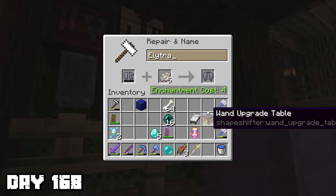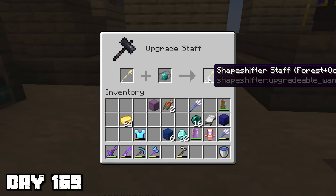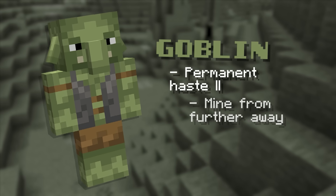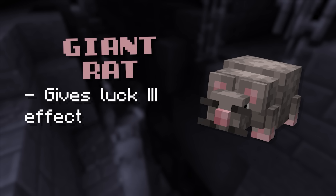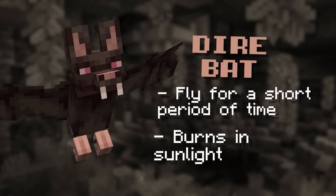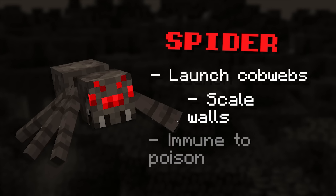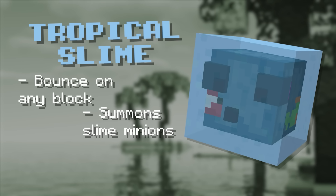I made my way back to my base, repaired my elytra using phantom membrane, grabbed the shapeshifter upgrade table, and traded my diamonds, emeralds, lapis, iron, and cave stone for the cave orb, then combined it with my wand. Three out of four stones are now collected. This stone unlocks six brand new cave-themed shapeshifts. The first is the goblin, which gives permanent haste 2, lets you mine from further away, and break stone with your fist. Number two is the giant rat, which gives luck 3 permanently making chest and fishing loot insanely powerful, and permanent speed 1. Number three is the diabat, which lets me fly for a short period, but I burn in sunlight. Number four is the enderman, which lets me throw ender pearls without taking damage, gives extra reach, but I take damage in water. Number five is the spider, which lets me launch cobwebs at enemies, scale walls, and makes me immune to poison. And lastly, the tropical slime, which lets me bounce on any block as if it was slime, summon a slime minion to fight for me, and breathe underwater.